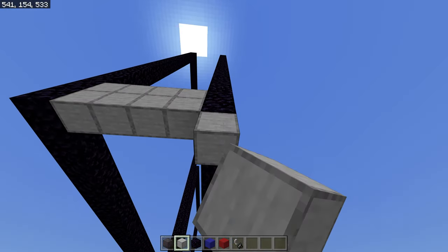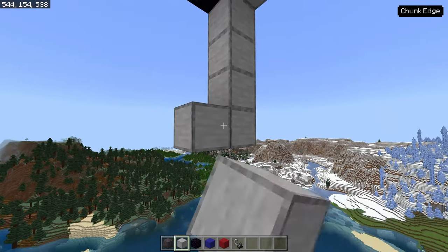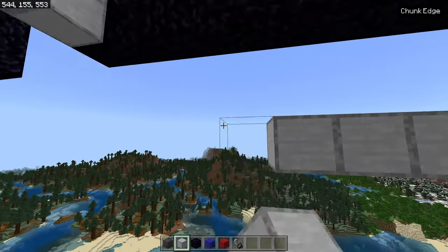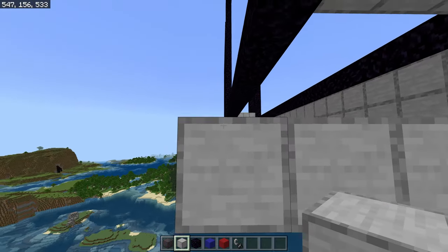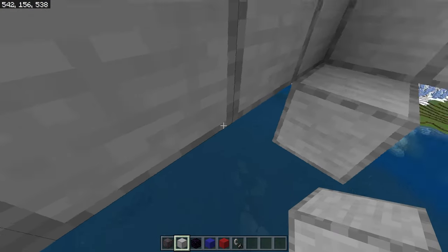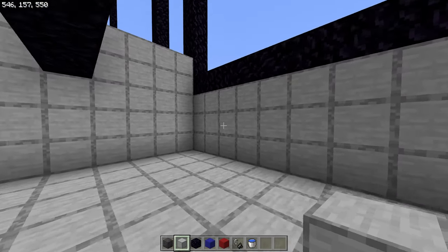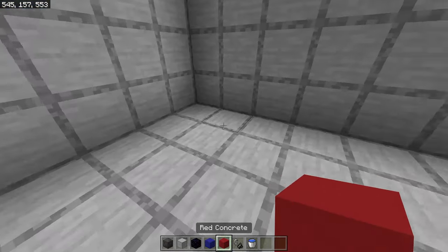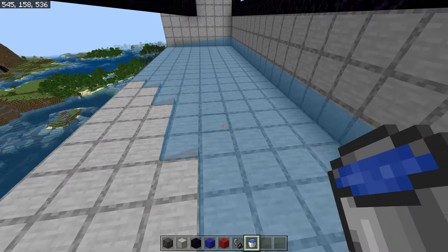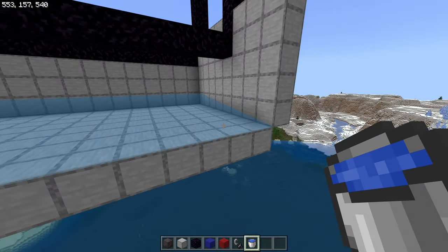We need to funnel all of these guys into a particular area. We'll put a couple rows here, come down three blocks, and make a floor. We'll make a wall in the back that covers all of this, wall off the sides, and put in a floor. From this back wall, we've gone out eight blocks from the floor because that's how far water flows. If we make our floor eight blocks wide, we don't have to block off water at the end — it makes things nice and easy.